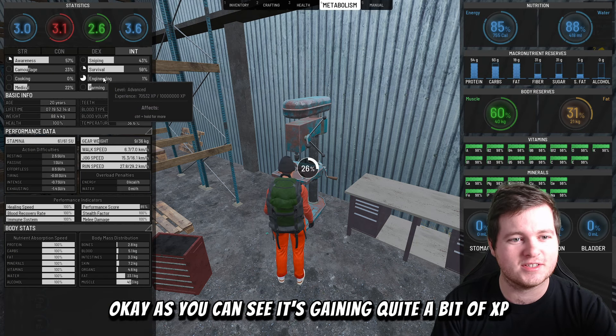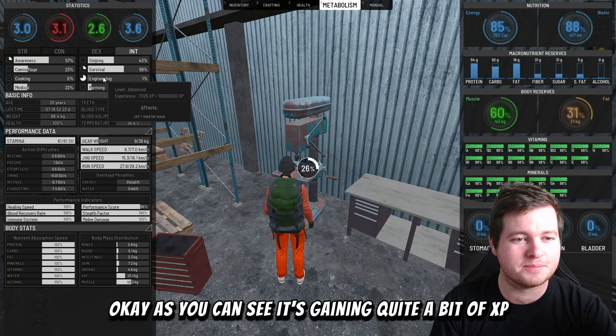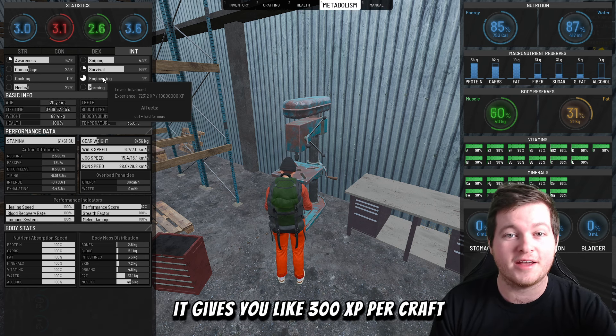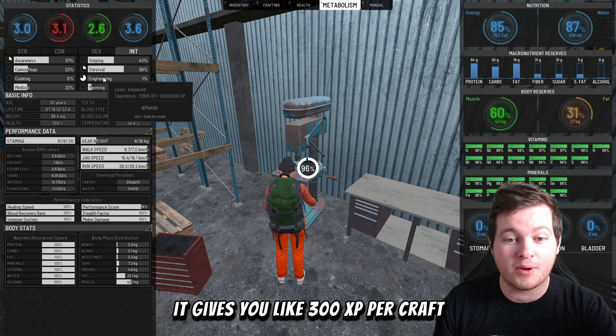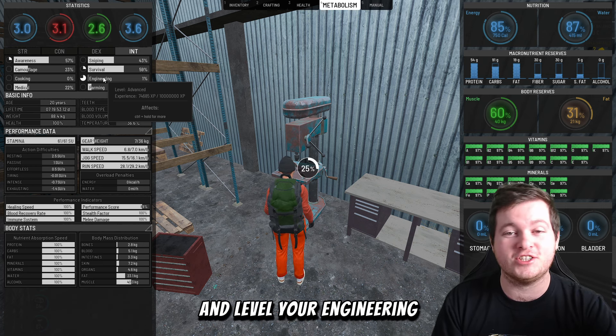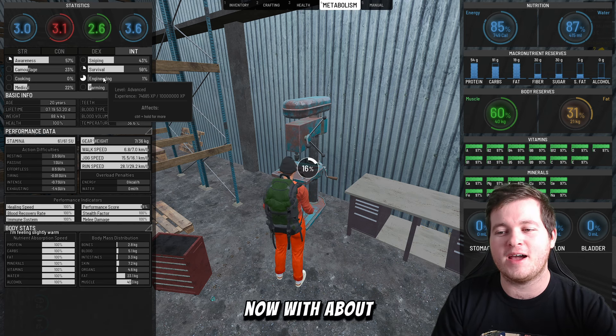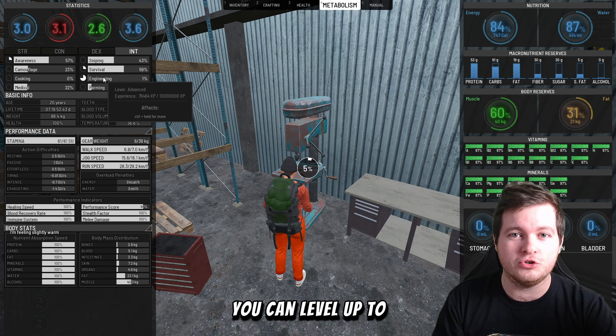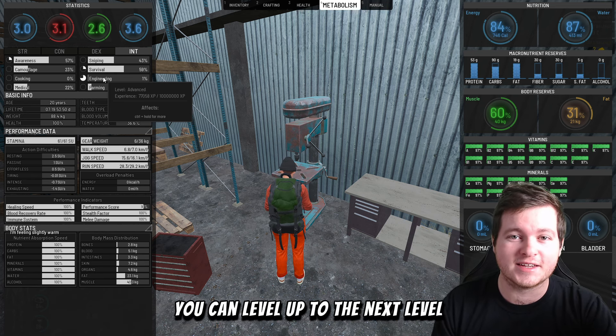I've already looted that pile; we'll loot the second pile over here. Once you've got a lot of metal, all you do is head over to this building — or any building with a drill press. Here's what you're looking for: one of these. Open it up, go to crafting, and look at the bolts section.